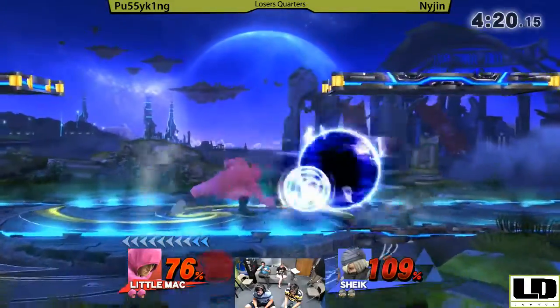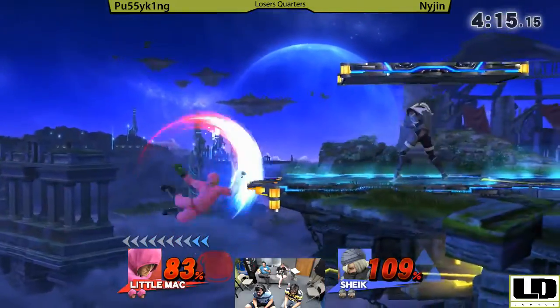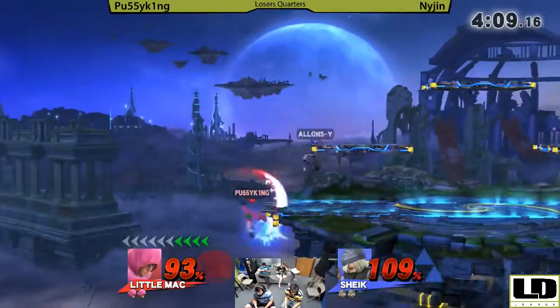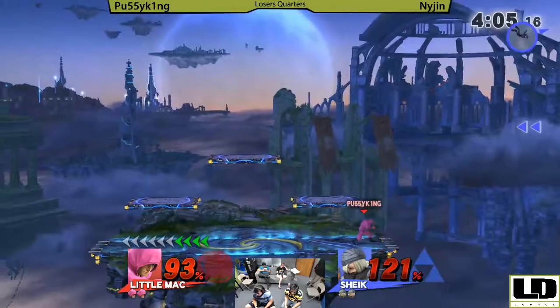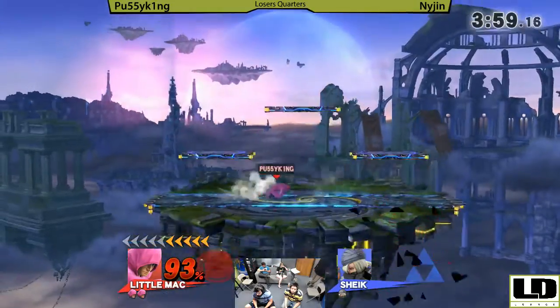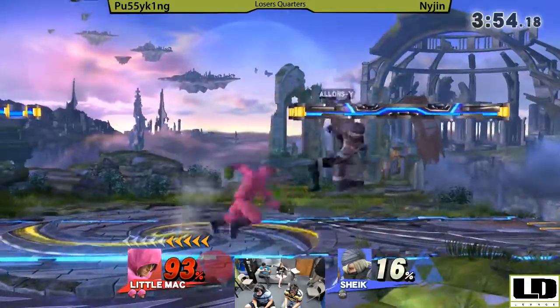Sheik's needles just look so good in this matchup. Pop Little Mac up, get him off his feet, steal his jump. There goes Nijin's first stock. Not a place you want to be behind on Little Mac because he's going to get that KO punch again, most likely.